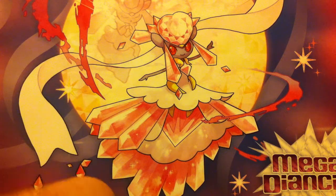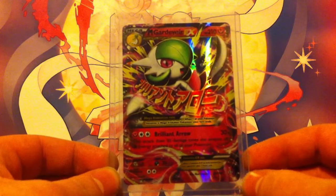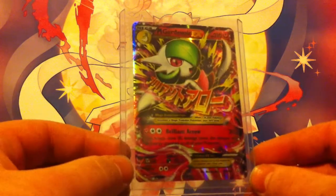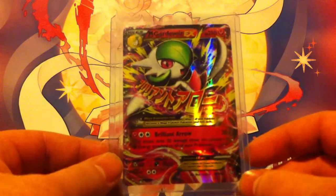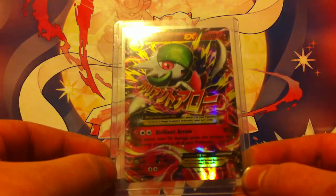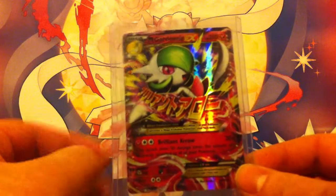The last two cards I'm going to talk about are definitely the most sought after and expensive cards in the series. First is Mega Gardevoir EX — it has a lot of fanboy nostalgia from the Game Boy games, and Gardevoir is a very popular Pokemon. It's also a strong card in the TCG: although it has low HP for a mega Pokemon, it can do a high amount of damage — 30 damage times the amount of fairy energy attached to all your Pokemon.